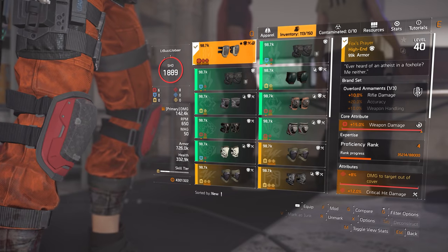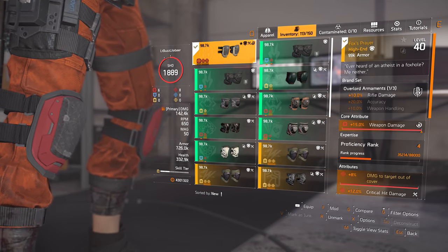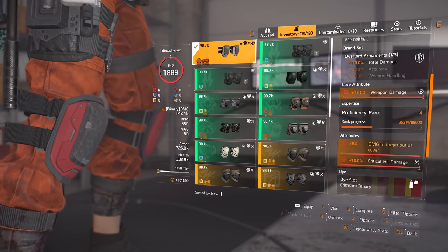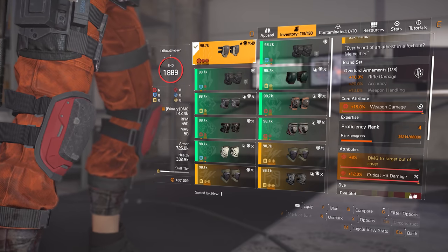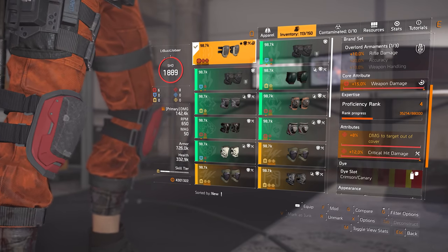For the knee pads, I've gone with the Fox's Prayer named Overlord Armament's Kneepads, and I've added on plus 12% crit hit damage as the second attribute. Despite these knee pads having rifle damage, the plus 8% damage to targets out of cover is why you want to use these on the build, since that damage type is multiplicative and will therefore yield greater damage returns.